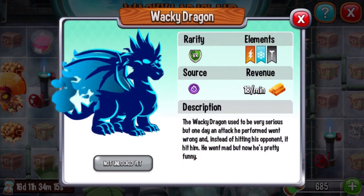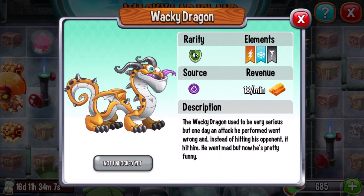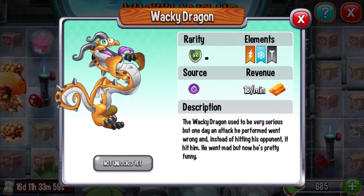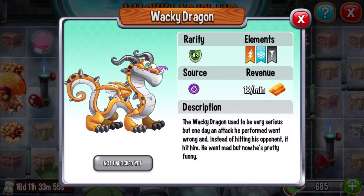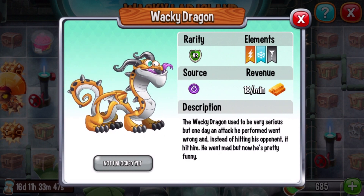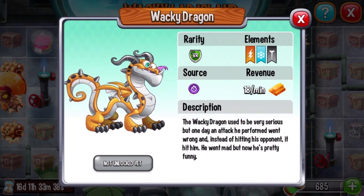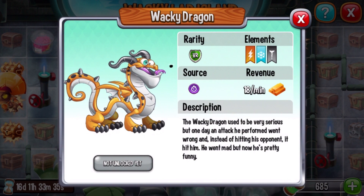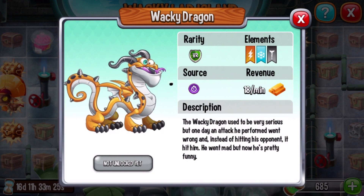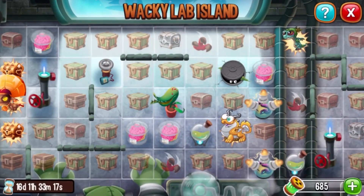This dragon looks cool — the Wacky Dragon. It looks really cool. I think it's because his design is slightly different. It looks new — the coloring and everything just looks really, really cool. The Wacky Dragon used to be very serious, but one day an attack he performed went wrong and instead of hitting his opponent, it hit him. He went mad, but now he's pretty funny. He tries to eat a bee and accidentally bites his tongue. Elements: lightning, ice, and metal.